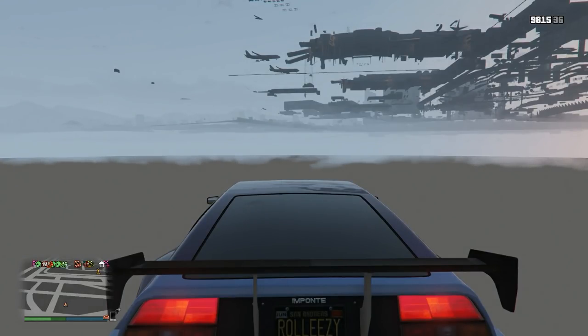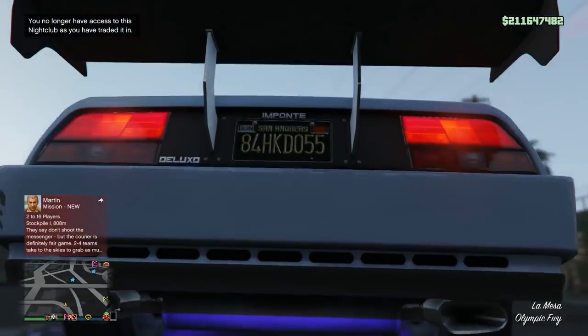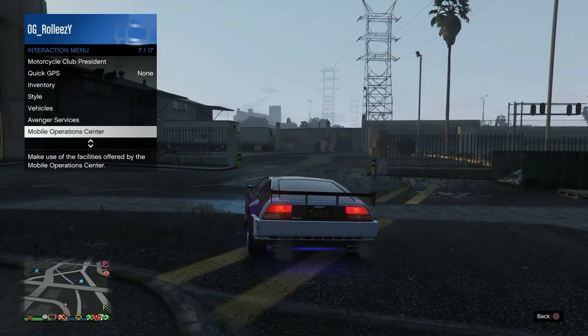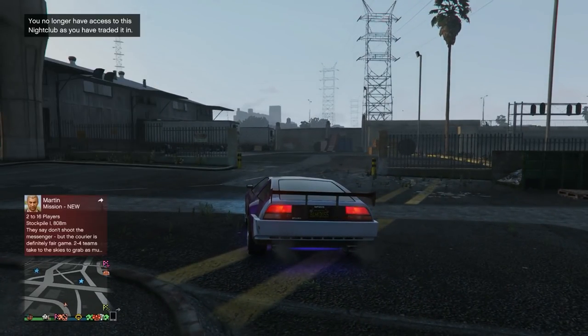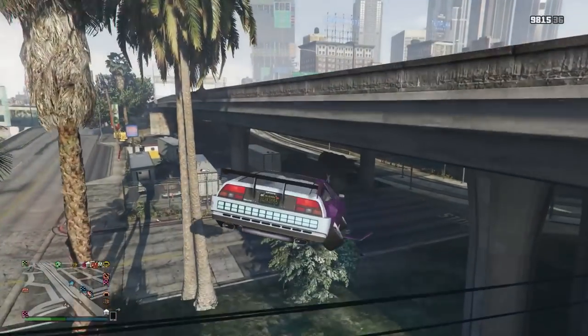Right when the radar flickers, start tapping the gas — that's RT on Xbox, R2 on PlayStation. Right when that map flickers, just keep tapping RT or R2. If done correctly you will spawn outside and have a fresh plate. The Deluxo I was using had a Roll Easy plate on it, but now I have a fresh plate — that came from the RH8 that was left outside the nightclub.